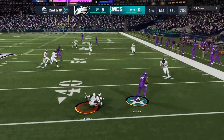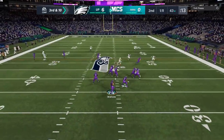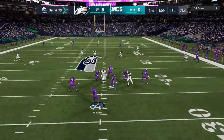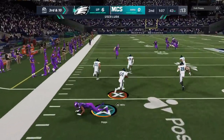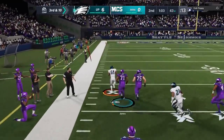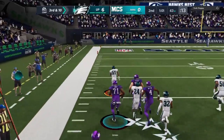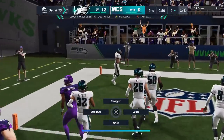I'll give these dink and dunks, especially on second and long. Third and long, we've got to get him off the field — and sure enough, he's going to force it and we're going to pick it off. That was a great user lurk all the way from jump — we take a nice angle. And sure enough, the Red Sea parts open. He could go all the way. We get our third defensive touchdown in back-to-back games.